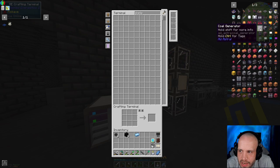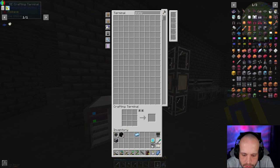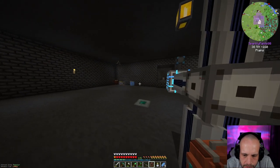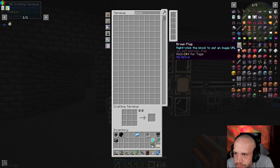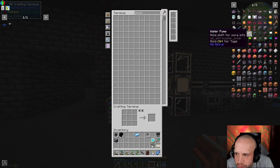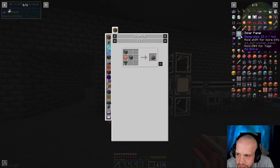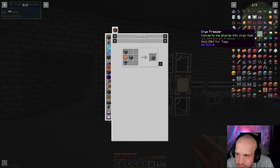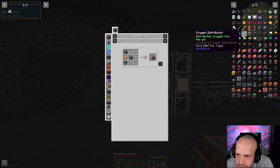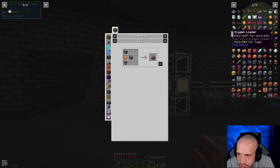Alright, we've got a compressor. One thing we're going to need out here is some universal cable — I don't want to put a flux point on every single machine because that would be stupid. What else do we want? Water pump — extracts water from a source nearby. Oxygen sensor — produces a redstone signal when oxygen is detected. Cryo freezer converts ice shards into cryo fuel. Oxygen loader converts water into oxygen to transfer into a tank or space suit — that's the one we want.